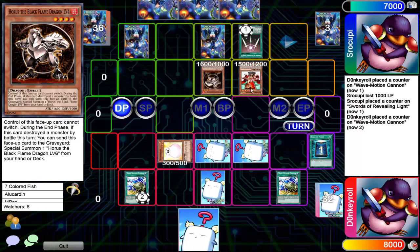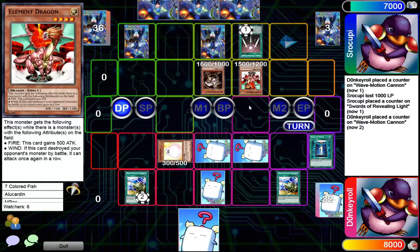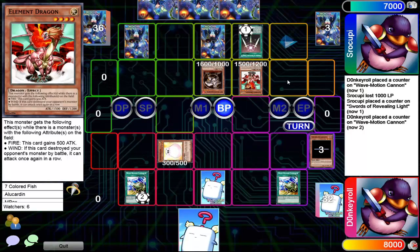Here's an Element Dragon — normal summon from Scroopy or Srokoopy, I don't even know. I thought that was a C not an R. I can't even read letters anymore — I honestly thought that was a C and not an R.